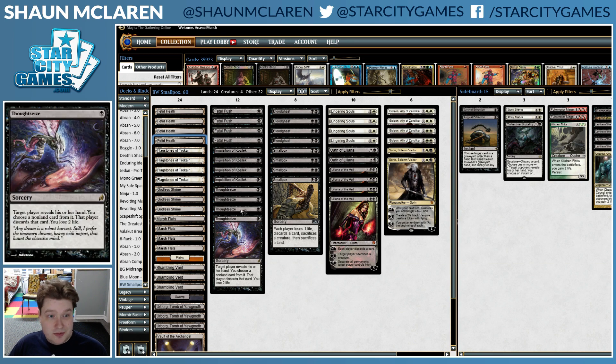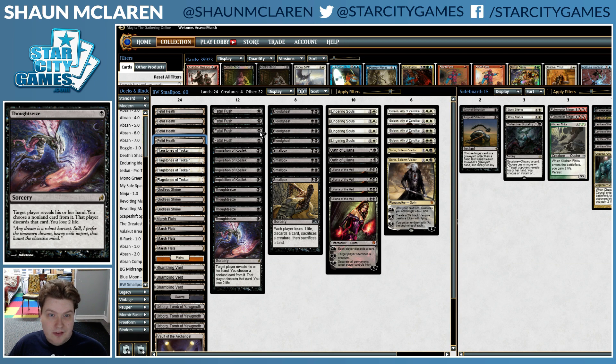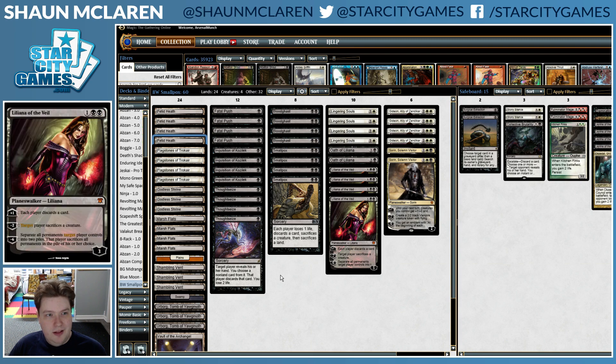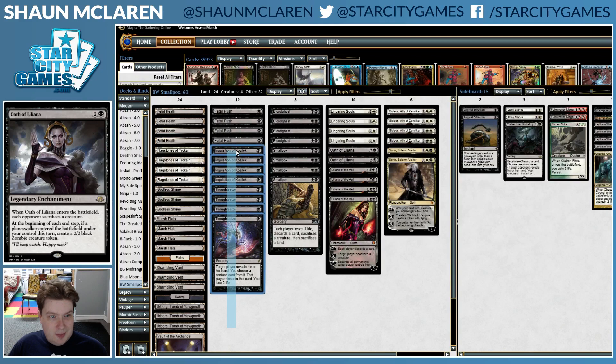The one-drops: four Thoughtseize, four Inquisition of Kozilek. Actually, there's kind of a discard sub-theme with those and the Lilianas and the Smallpox — you can attack your opponent's hand pretty well and get rid of their important cards. I like this package in Modern.